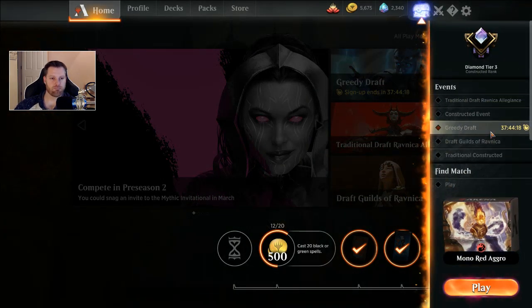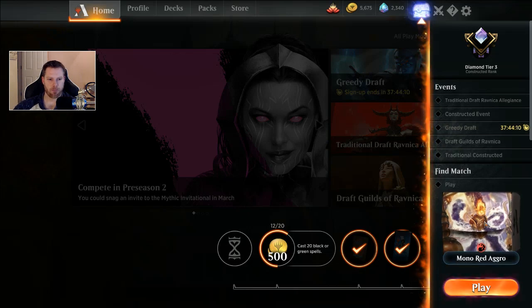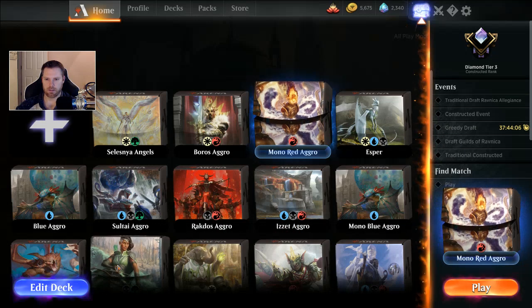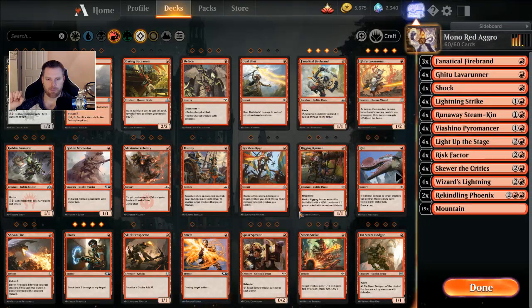I do drafts — I try to do one draft a week — and it's all free to play, so I give a lot of advice on strategies for the free-to-play portion of the game. Let's take a look at this deck. This is mono red, it is hyper aggro, and it's climbed me all the way back up to Diamond Tier 3 in constructed. I'm pushing Mythic with only a couple more days left in the season, but if not, I'll have a new strategy going forward.